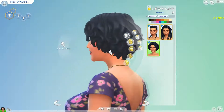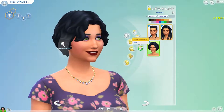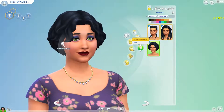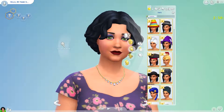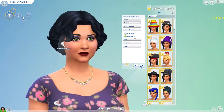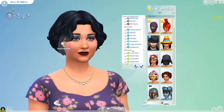And then you got this hair — nice, kind of wavy and textured. I've spent way too much time with Alpha CC. Let's just use her as our dummy sim.